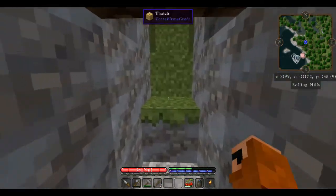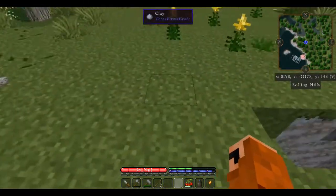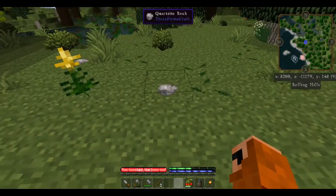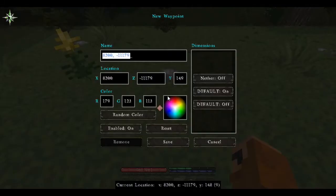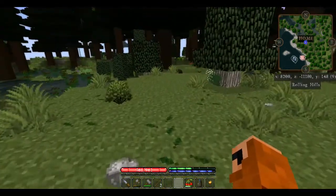Now we're going to go out and see if we can find some cattails. First thing we're going to do is mark this as our home — if I click B, it's going to bring up our new waypoint. I'm just going to mark it 'home' so we don't get lost, and enter. We'll make it solid and now we've got that.